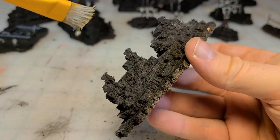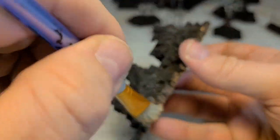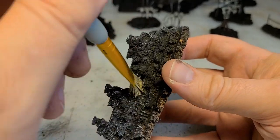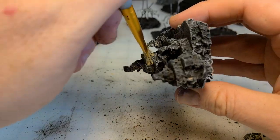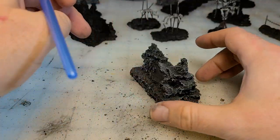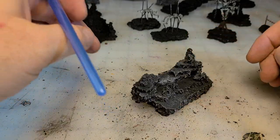Once you're done dry brushing, take them outside and hit them with a sealer - some kind of seal coat - because they're not foam so the propellant won't be a problem, and you're done. How easy is that? And they look amazing.